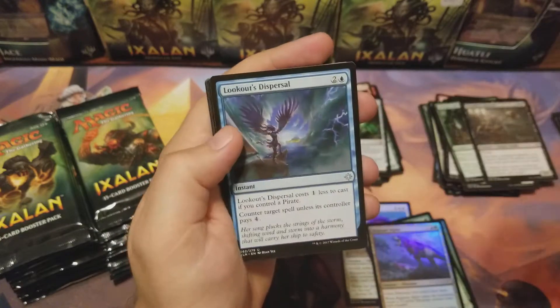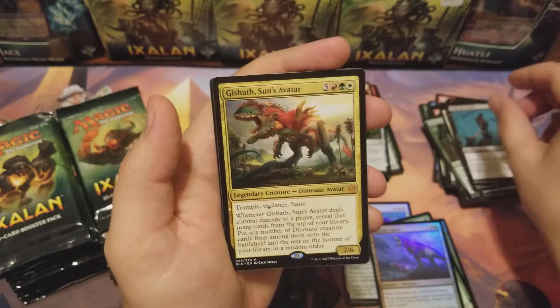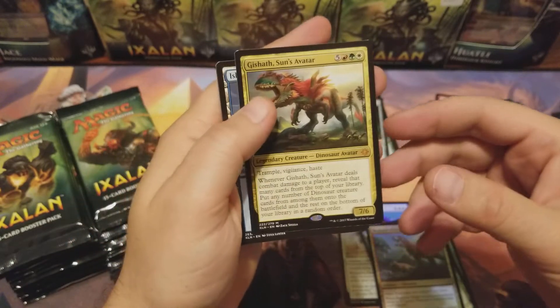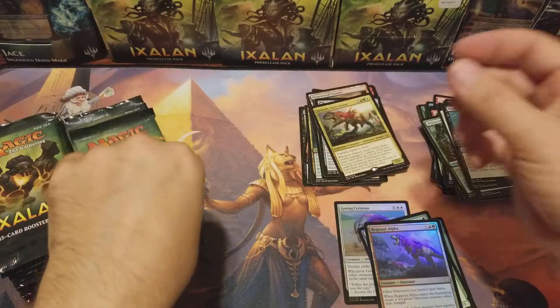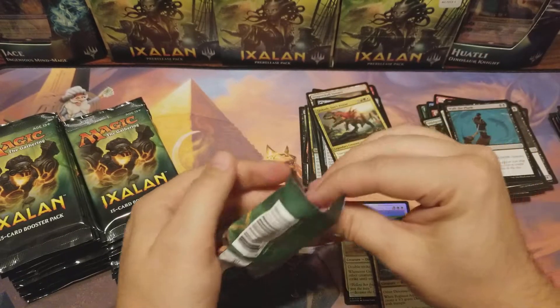Duskborn Skymarcher, Lookout's Dispersal, Walk the Plank — another mythic! Verdant Sun's Avatar. Damn, talk about a mythic box! I've gotta go through these at the end and do a little recap to see how many mythics I pulled. Two foil rares — that's not bad!